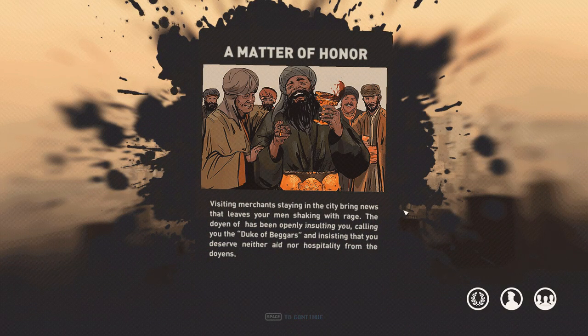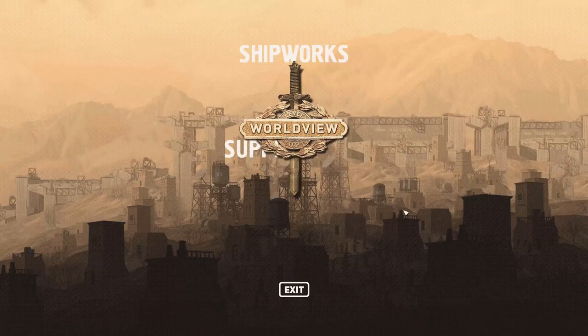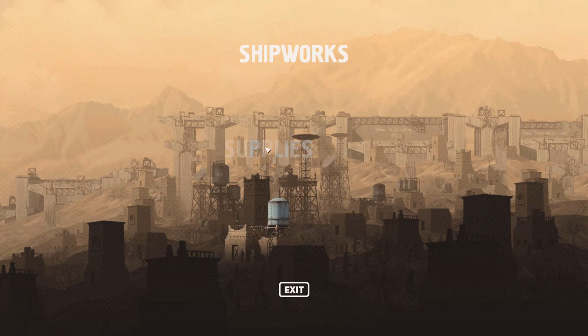We've got an event: 'A Matter of Honor.' Visiting merchants bring news that leaves your men shaking with rage. The Doyen of a city has been openly insulting you, calling you the Duke of Beggars, and insisting you deserve neither aid nor hospitality from the other Doyens. If you leave him unpunished, some may come to trust him. Our worldview shows people are not very scared of us — we have to do something about this because fear is quite important in this world.